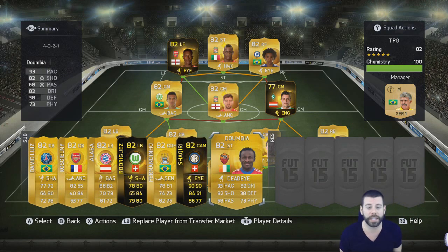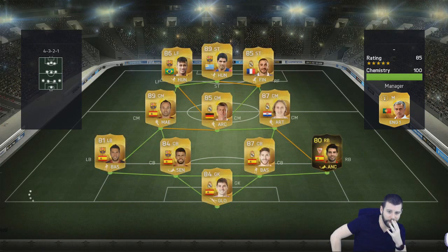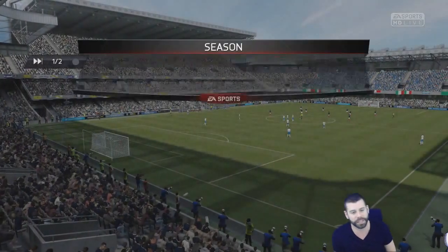David Luiz and Koscielny are on the bench in case Dante is horrific. First opponent: 100 chemistry, 85-rated — using the same 4-3-2-1 formation as me but with a slightly better team. I don't really know how to use 4-3-2-1, but I can almost guarantee myself the lobs are going to happen. Come on, boys, let's do this.